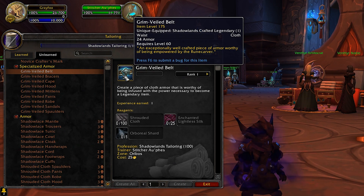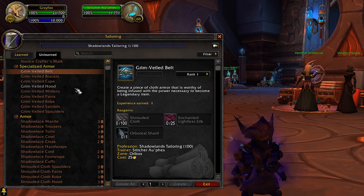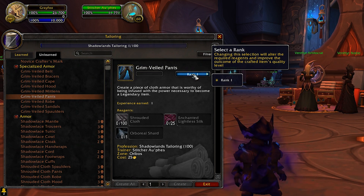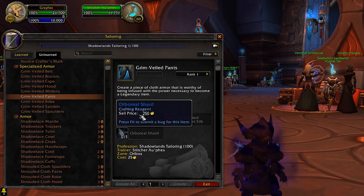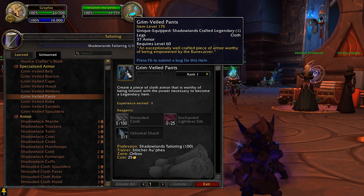Let's talk about the Torghast pieces. Different professions can make different base parts for the Torghast legendary items — for example, one profession might craft the legendary pants base. These are BOE, so you can sell them on the Auction House for potentially a good amount of gold. There are different ranks which increase the item level. The recipe is currently learned from the trainer, but a blue post mentioned it may come from Torghast.